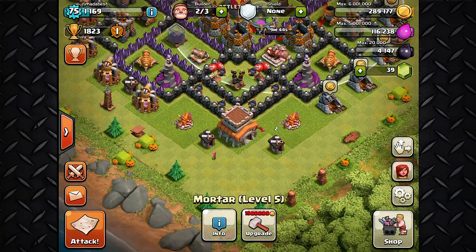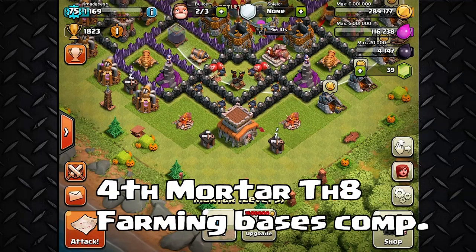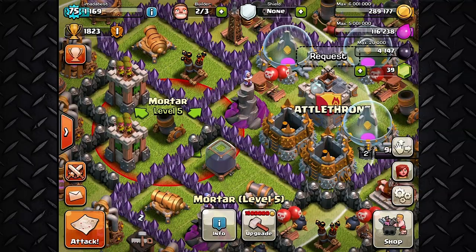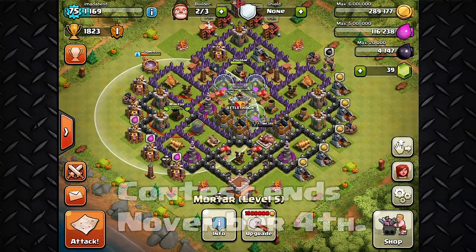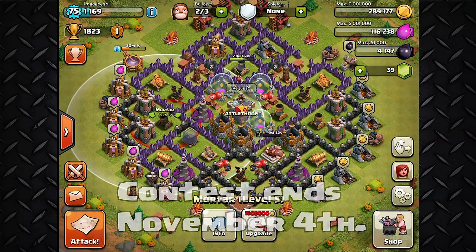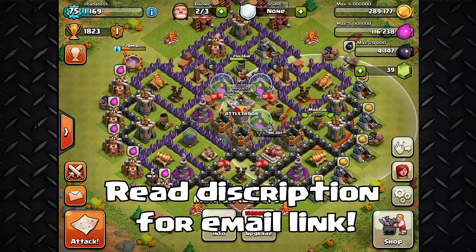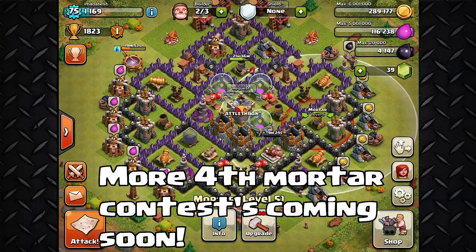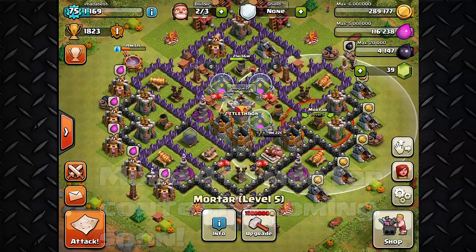I'm really looking forward to the base designs you guys have for farming Town Hall 8s. This is especially because of the fourth mortar — make sure you have your fourth mortar inside this new base design. The contest runs until about November 4th, giving you about eight days to get your base designs done. Send them to my email listed at the bottom of the video description, and we'll vote for the best Town Hall 8 farming base design. After this, I'll also be doing a hybrid Town Hall 8 and a Town Hall 9.